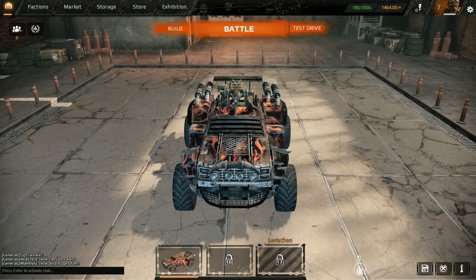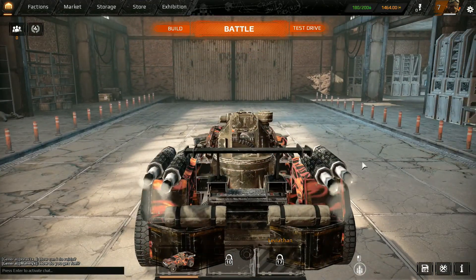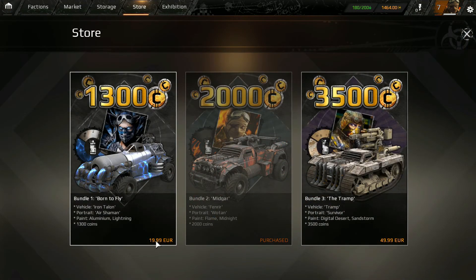Right now it is closed beta. They do hand out keys if you need to sign up for that. You can also buy these packs. The cheapest one is $20 and you get immediate access. And then this one is $30, which is the one I bought. And then you have the final and the most expensive one, which is $50.